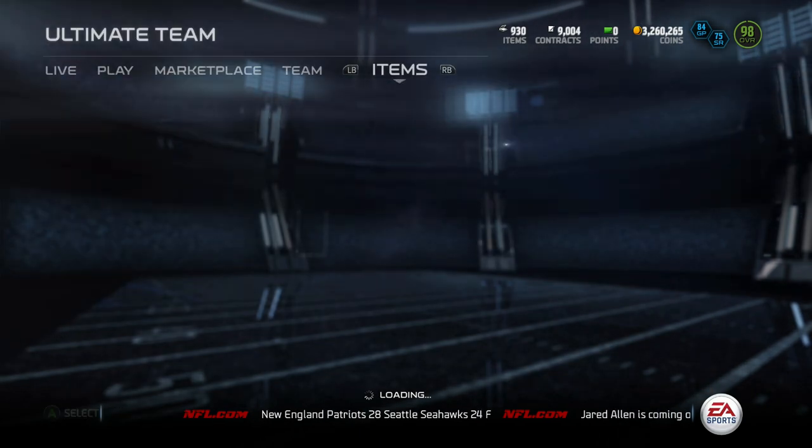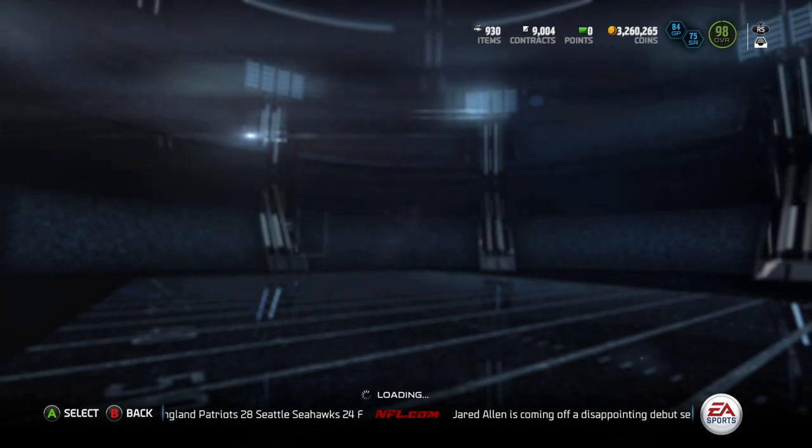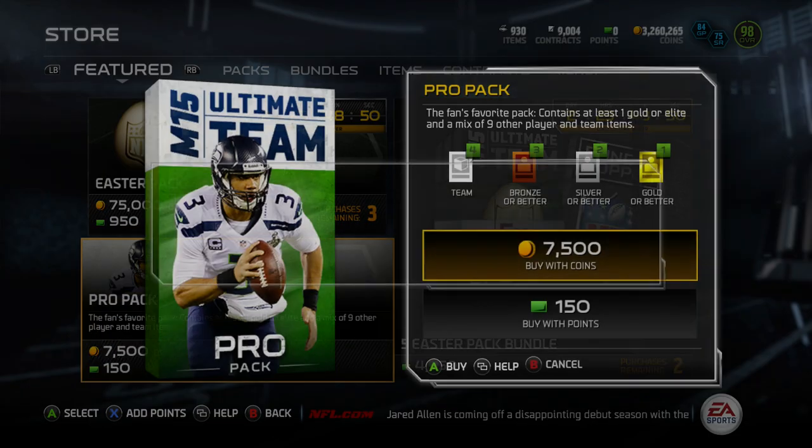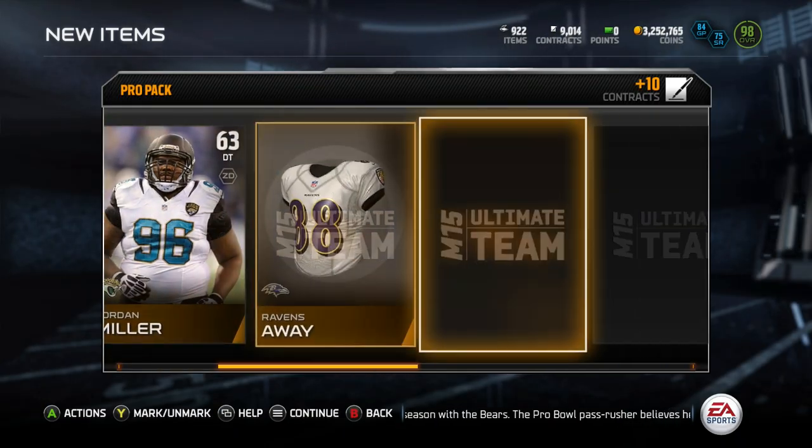Yo, what's going on guys? Toki here, and I'm back again on the Madden 15 Ultimate Team. We've got an Easter promo — it just officially dropped right now. I'm going to open up some pro packs and see if I can snag some of these Easter eggs that go into a couple of sets.